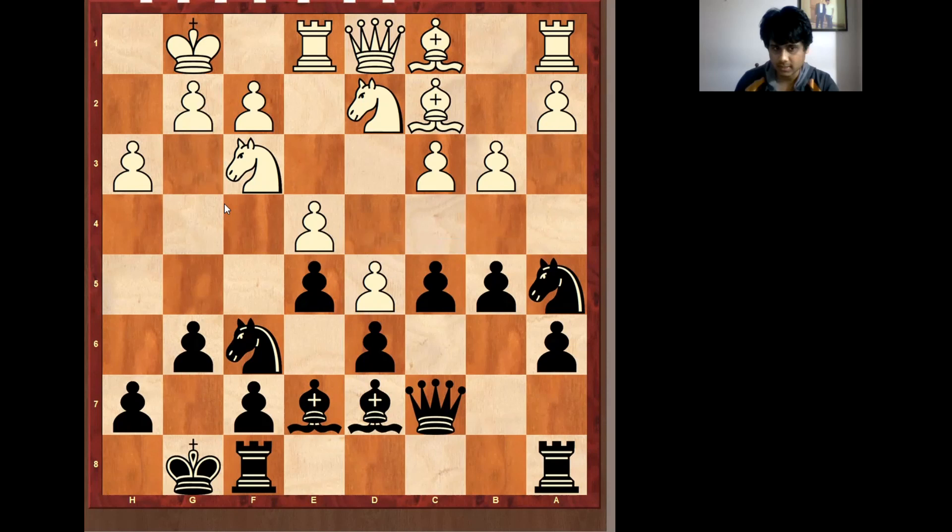Here I brought queen c7. White is going to attack the king side, so the best position for black is the f7 square and knight on g7 square. When white is attacking, these two squares are the best placement for the knight for defense.